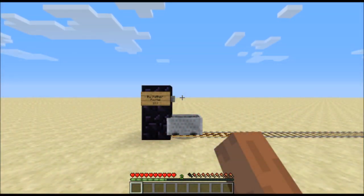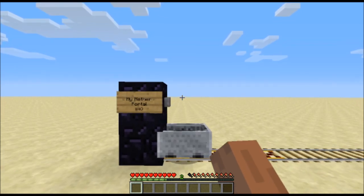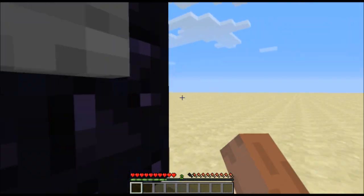Hey guys, Nick4711 here, and today I have for you an extremely simple, unavoidable trap. This is how you'd advertise it, with a 'My Nether Portal' sign, and then a railroad track.